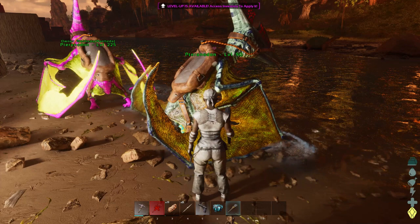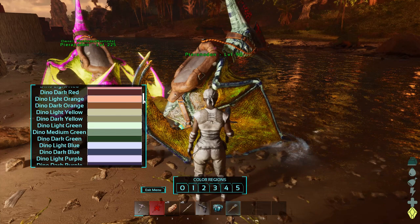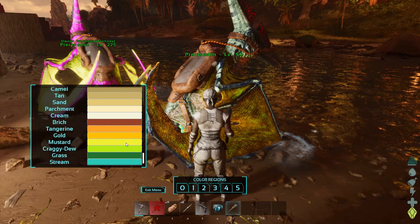You can see a couple of things up on my screen. On the left-hand side, we have an unlimited amount of colors to choose from. You can see that. And down the bottom, you'll click on the color region that you want to color.